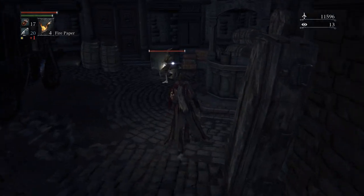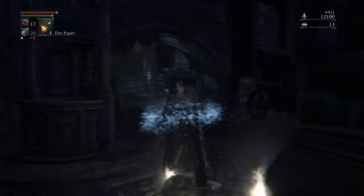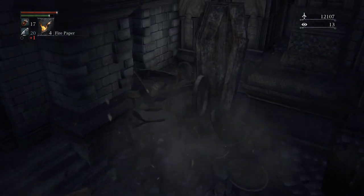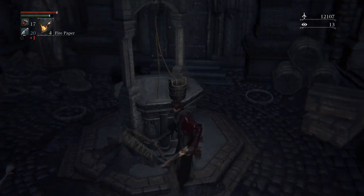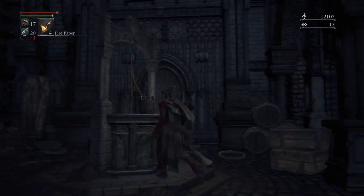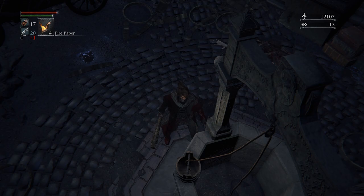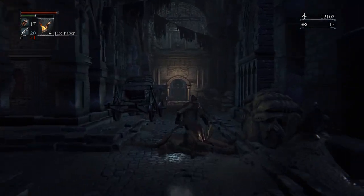Here we've got the Brainsuckers — Squidward. Be careful about that little bind because you'll get stuck. Usually if they're still alive and you get caught by their magic attack, they'll grab you and then suck your brain. You lose one insight from that and it also does a lot of damage. Those squid brain-sucking dudes — that's pretty much it for this little part. The way to go is up here.